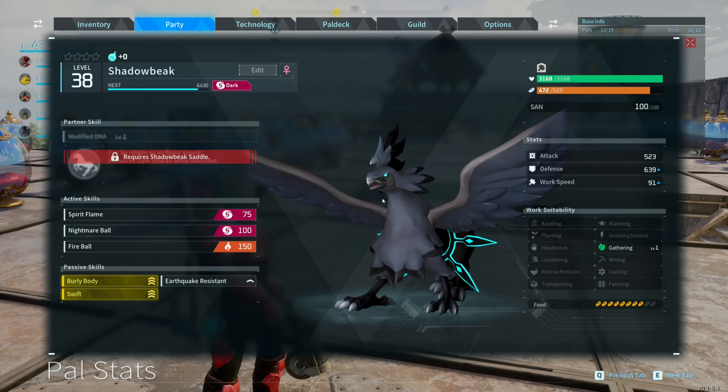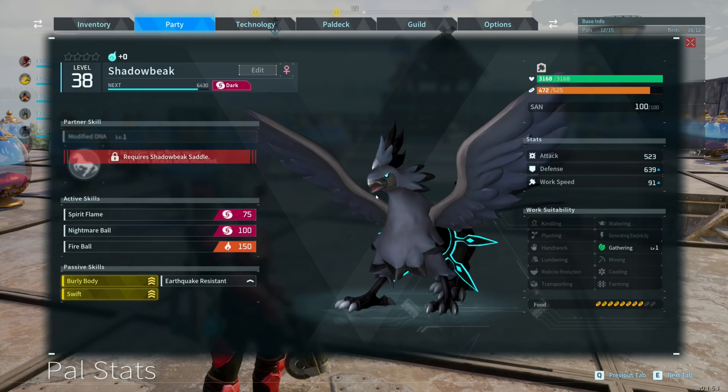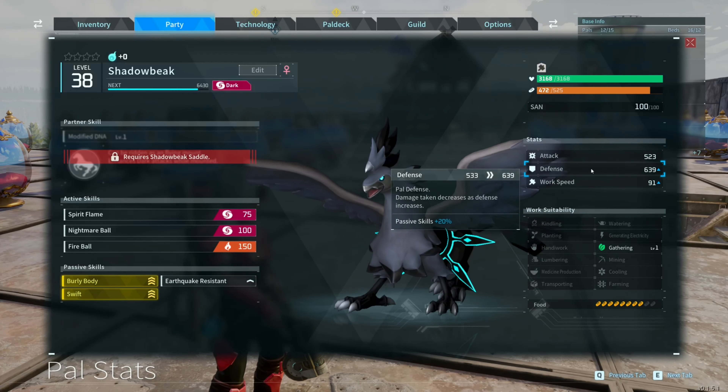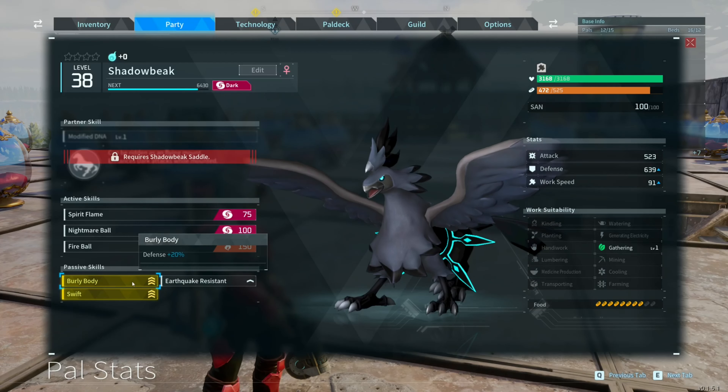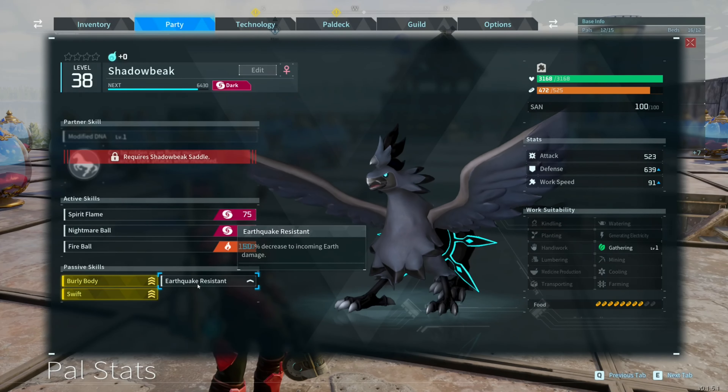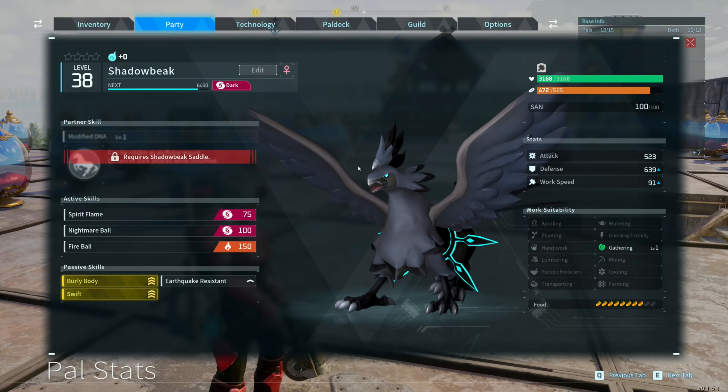I was waiting until I bred enough pals to go through all the pal condensing levels and until I had enough pal souls to fully do all the pal soul upgrades as well. So here's where we're starting for our Shadow Beak: the attack is 523, the defense is 639 — and that's higher because it has Burly Body on it. I also have Swift, which is awesome because later once I unlock the saddle I'll use this as a mounting pal, and it has earthquake resistance. If you're looking for Shadow Beak in general, you have to go to Wildlife Sanctuary 3, and I do have a video showing how you can capture high-tier pals in that area.